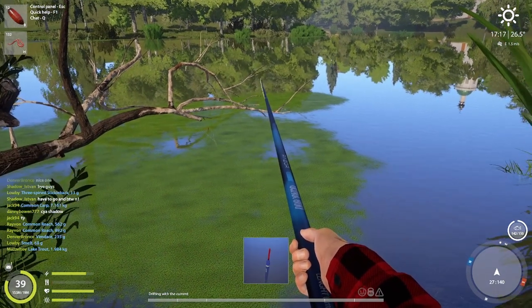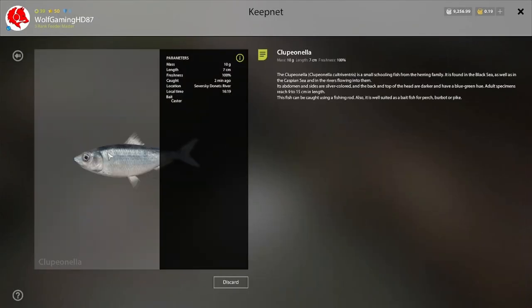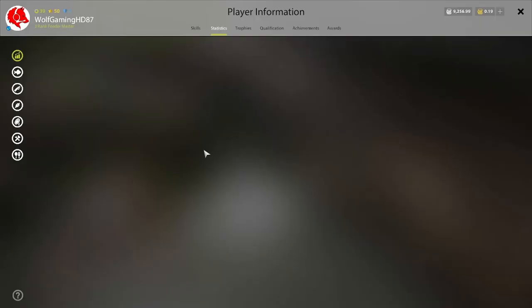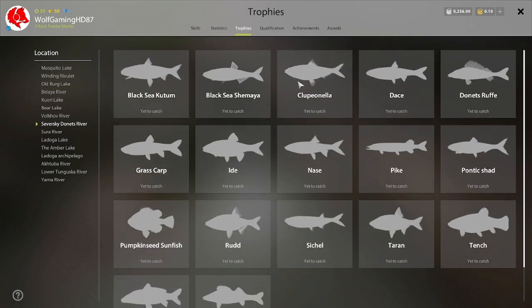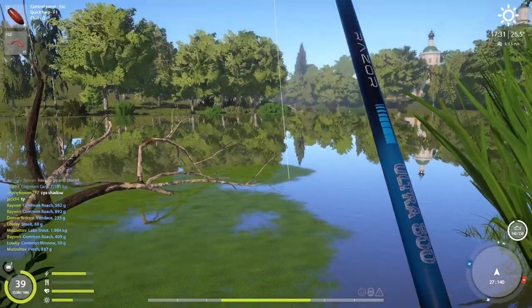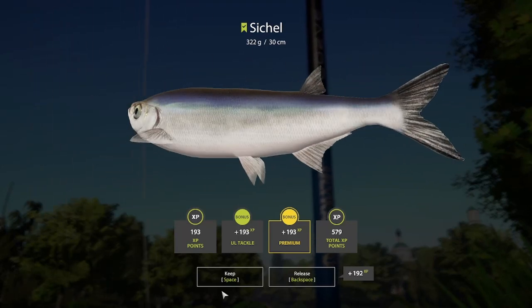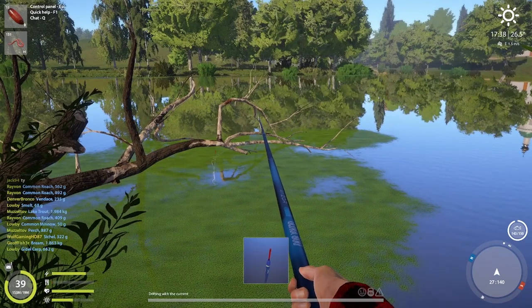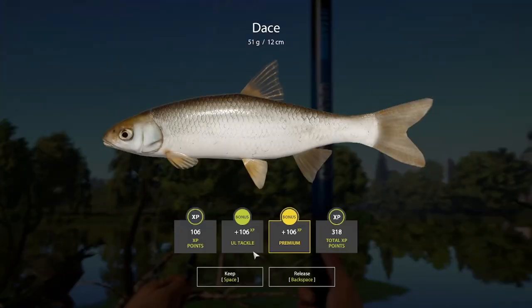The majority of the time it is chub that we're looking for, and it's not all bad getting the target fish. It is on the trophy card as well, which is always handy. I haven't got the trophy yet but I will keep trying. Dace are also on the trophy card, so you might be able to get all three species here as trophies - chub, dace, and donuts/roach. I know you can get a roach trophy here at night because I've seen multiple people get them.